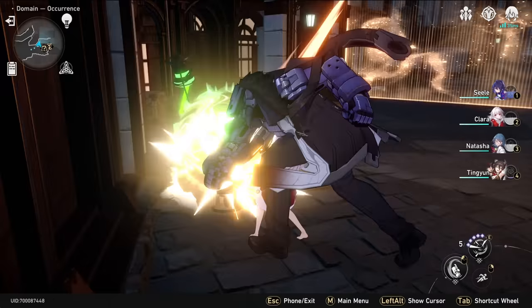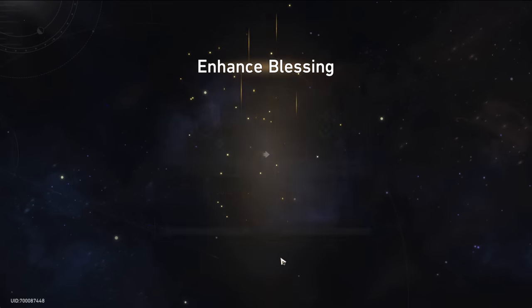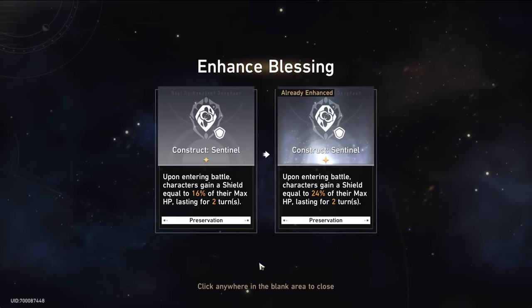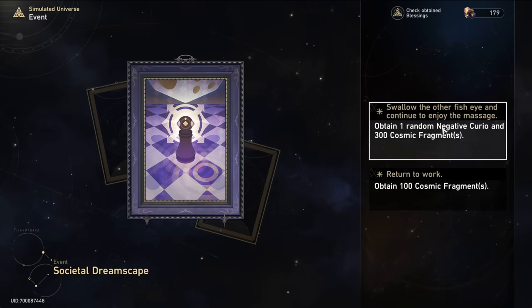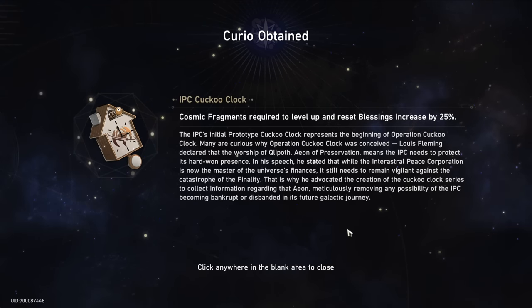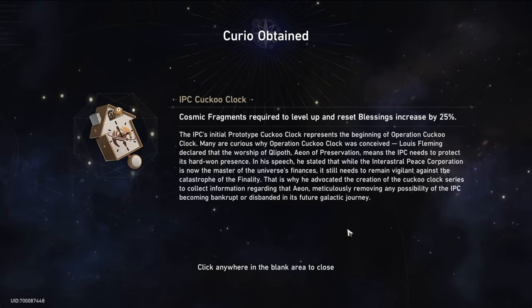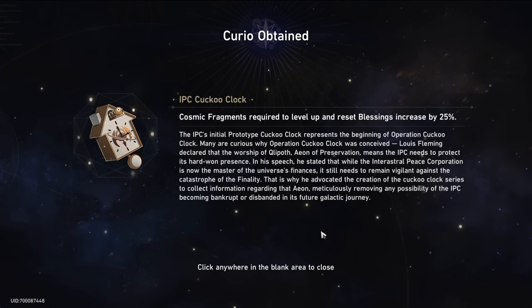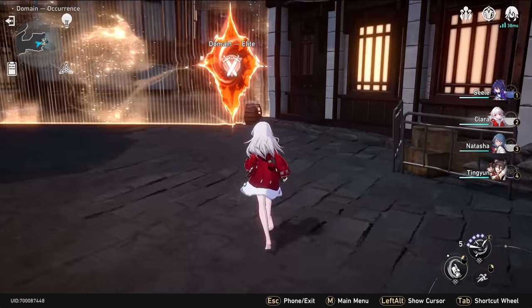We randomly level up two blessings after obtaining this Curio — the two one-stars, whatever. Better than losing 99% of my HP though. This Occurrence gives us a negative Curio or 100 cosmic fragments, but I always choose the negative Curio — actually I was thinking of the corrupted Curio, where after you do three battles with it, it transforms into a good Curio. We get 300 cosmic fragments instead, which might pay for itself.